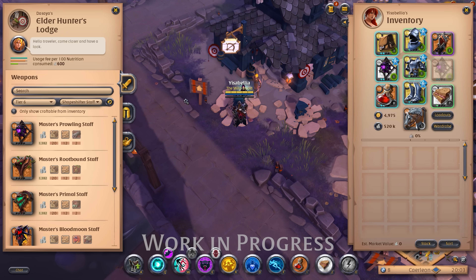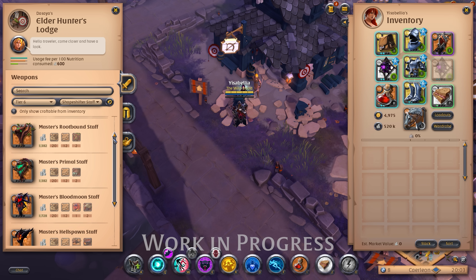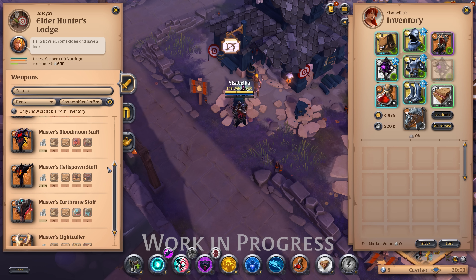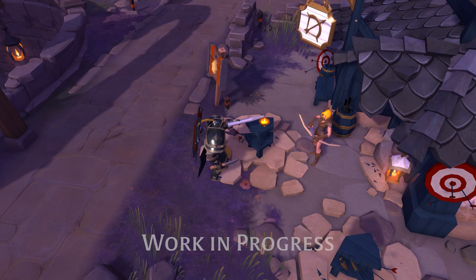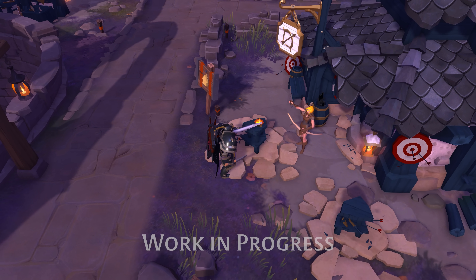So, how do you get your hands on them? Well, Shapeshifter Staffs are crafted at the Hunter's Lodge, and they always require a rare ingredient found on an appropriate creature — even for the non-artifact versions. These creatures and their ingredients, as well as the artifacts required for artifact Shapeshifter Staffs, can only be found using the recently introduced tracking kits.